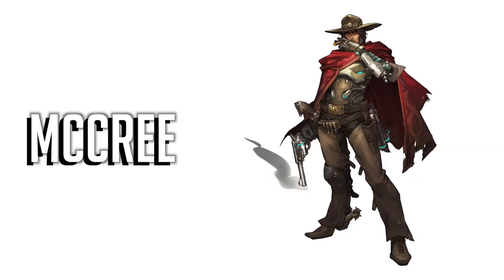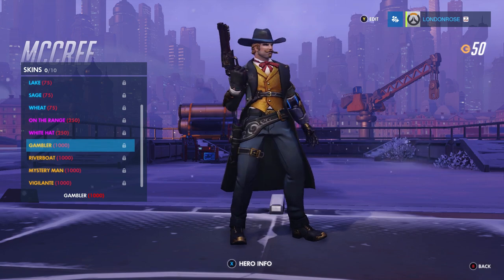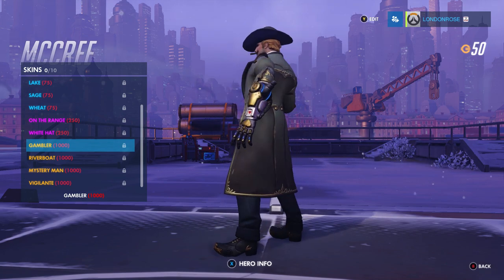McCree is my favourite offensive character and also quite possibly the best offensive hero in the game, in my opinion. His skins aren't really out there as much as the others, though I think his Gambler skin is pretty slick. It'll be cool to see what they bring out in the future — headless cowboy, anyone?